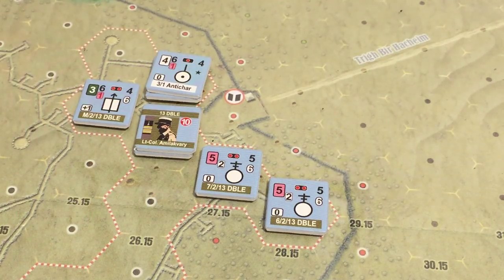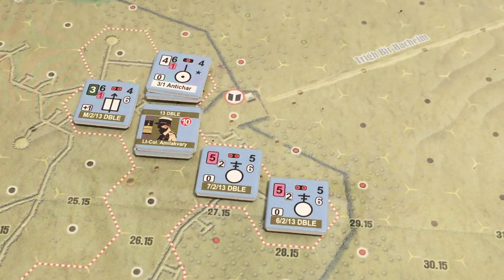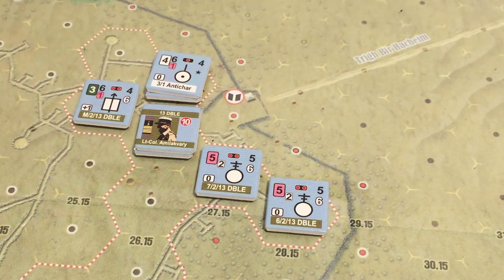Now is a good time to work through the first scenario in No Question of Surrender. This really is a learning scenario — it states that basically as the description. It says it's short and designed for those learning the rules. As a learning scenario, it doesn't include every aspect of the game, and it's only two turns long. So you won't really see a lot of the depth that the systems will provide over time.